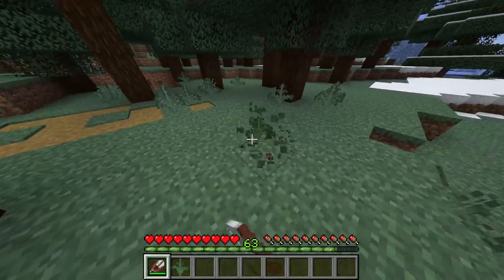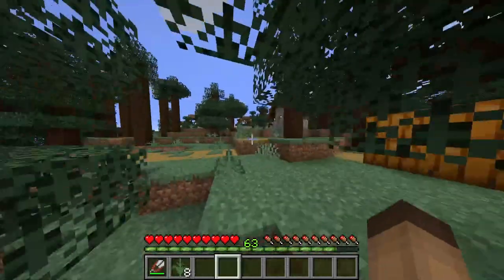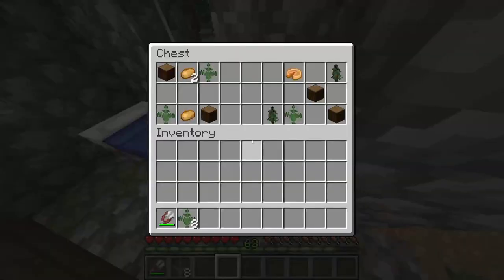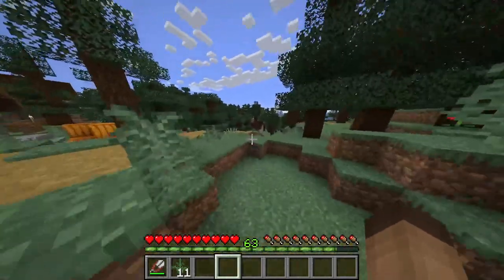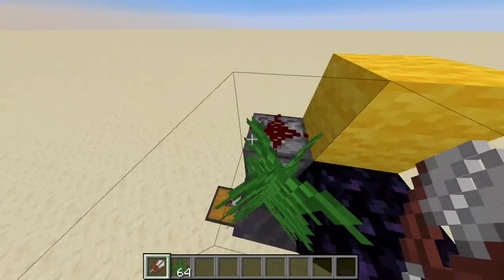How to get the fern: you can get the fern by shearing it when you are in a spruce biome, or there is I think an 18 percent chance of finding ferns in chests in spruce villages.